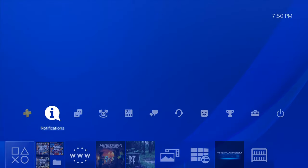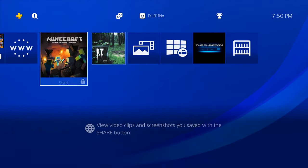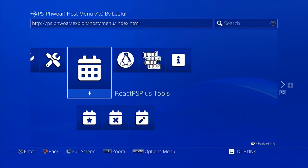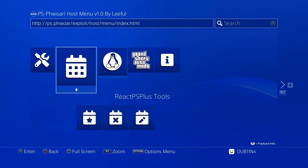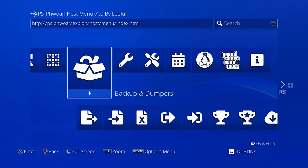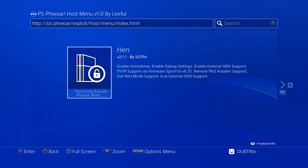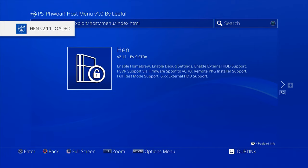First things first, I want to show you guys I am on a jailbroken PlayStation 4. If I go into my internet browser, I have an exploit page opened right here. We also have a mod menu category for GTA 5 and some other cool exploit type stuff here. I am on a jailbroken console right now. Since I just turned on this console, I have to enable HEN, which is the jailbroken state. HEN v2.1.1 loaded.